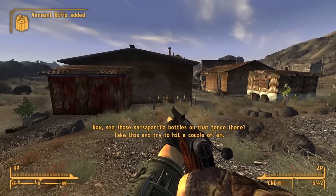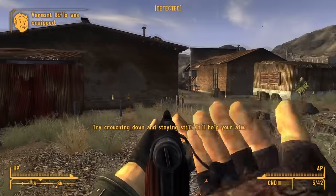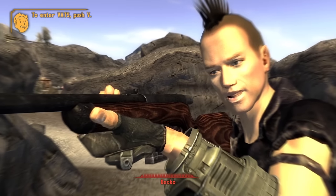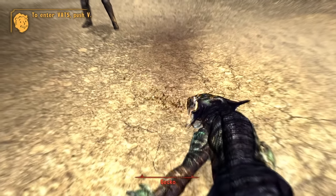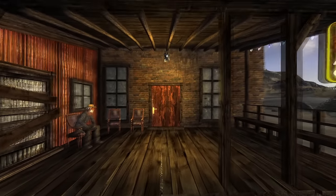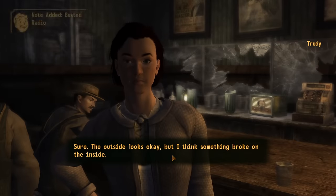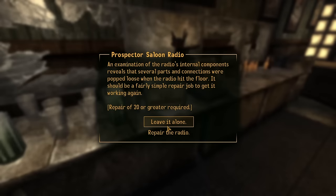She will give you a free varmint rifle. You can head through the tutorial if you wish but you don't need to — I only go up to the geckos for the XP and ammo. After finishing the tutorial, head back to the saloon and speak to Trudy. There is an exploit where you can get to max level straight away but I will leave that for another video. Ask to fix her broken radio, which you can do, and she will reward you with 50 caps.